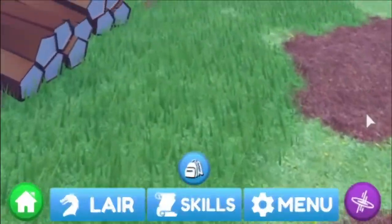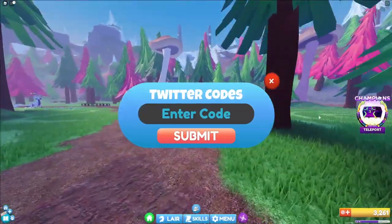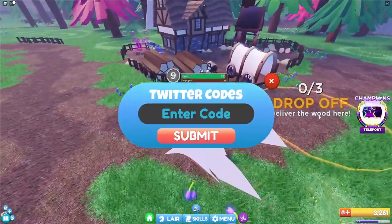If you do not know how to claim codes in Dragon Adventures, here's what you're going to want to do: go to the bottom, click on the access menu, then click on codes. The code menu will come up. These are in no particular order, so let's just get into it.